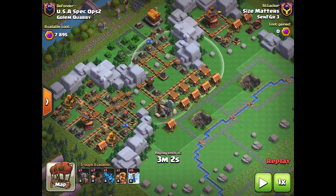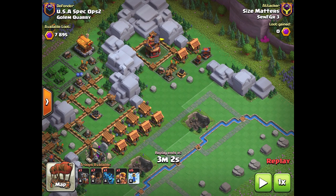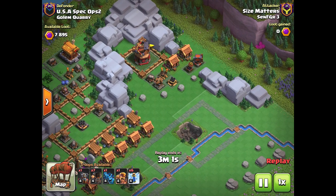Normally I'm using my Rocket Bloons to surgically remove all the air defenses on the base, but on this attack I'm using one Flying Fortress, sending it in, and then using those Rocket Bloons to help support it.